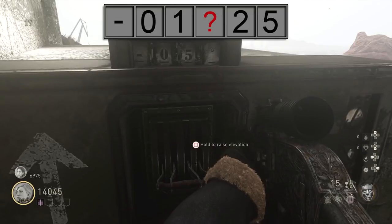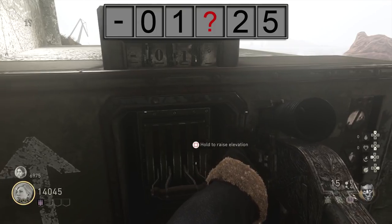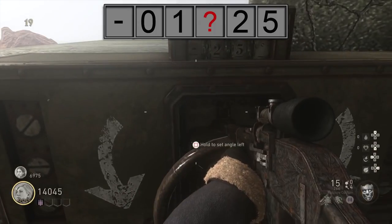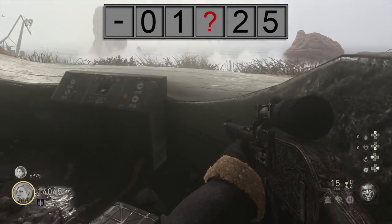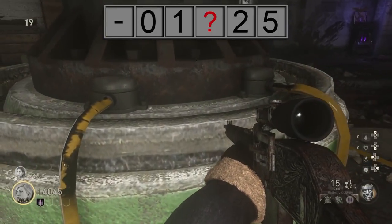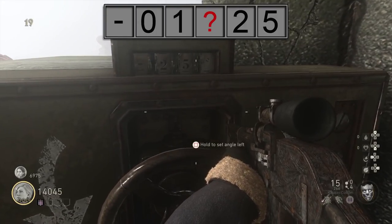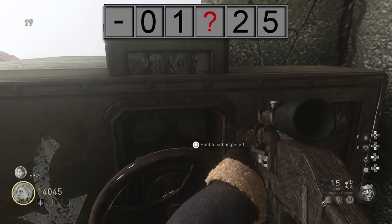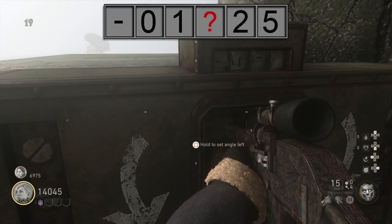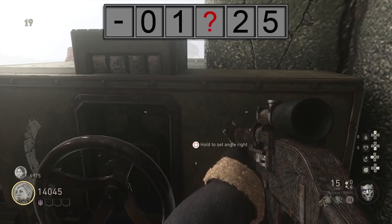Once you have those numbers placed, you're going to want to go over to the artillery cannon and switch up the top dials by moving the handle down below to the numbers that you have. Glitching Queen has negative, zero, one, two, five. For the left cannon, she moved it to negative zero one. For the right cannon she moved it to plus — or negative, she's not sure — twenty-five. You just have to trial and error with this, but you will get it for sure.